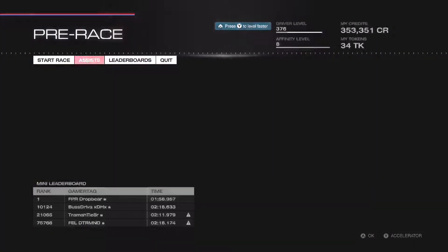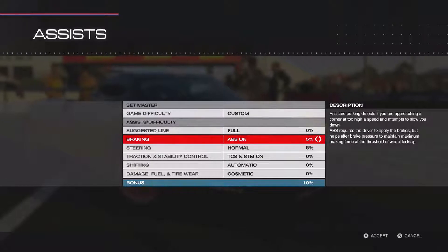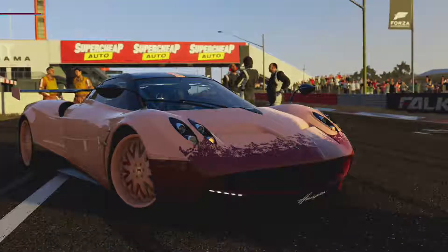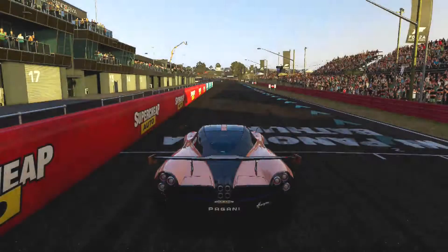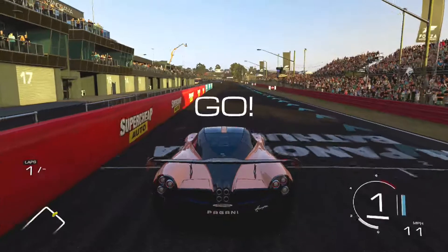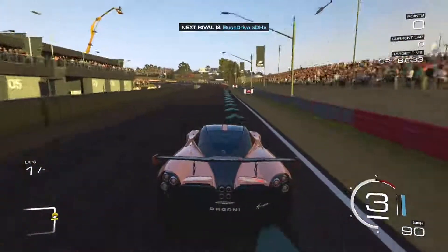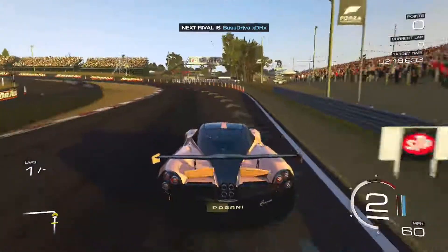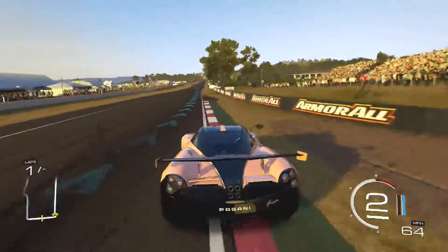Hey guys, Richie here, and today what I got for you is a cheat — it's a shortcut on this race, especially on this track in Australia. So what you want to do first is go to assist and take off the brakes — no assist brakes. Then make sure you have a decently fast car, and then I'll just speed forward and show you where the shortcut is.